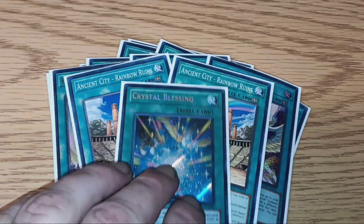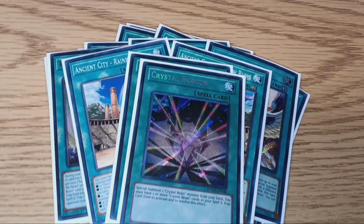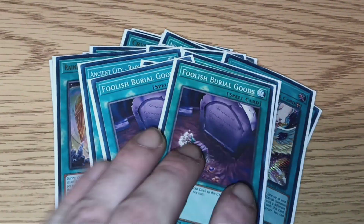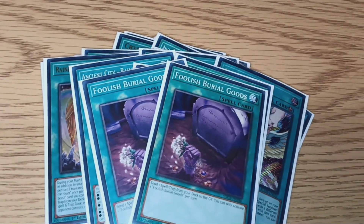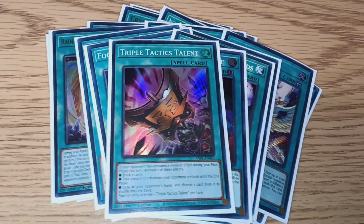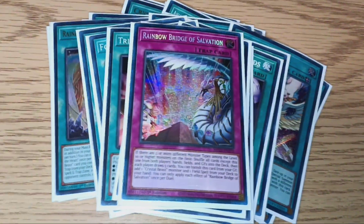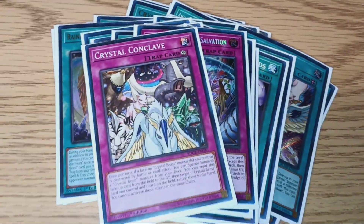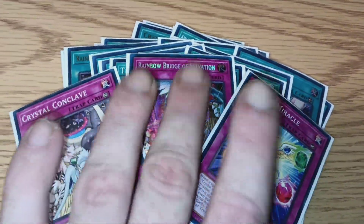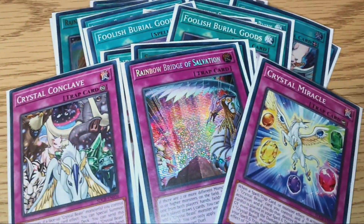One copy of Crystal Blessing, one copy of Crystal Beacon, two Foolish Burial Goods, one Called by the Grave, one Triple Tactics Talent, and one Super Polymerization. For traps: one Rainbow Bridge of Salvation, one Crystal Conclave, and one Crystal Miracle. Rainbow Bridge of Salvation is going to be your main target for Foolish Burial Goods and can just lead to huge, huge pluses. That does it for the Spell Traps.